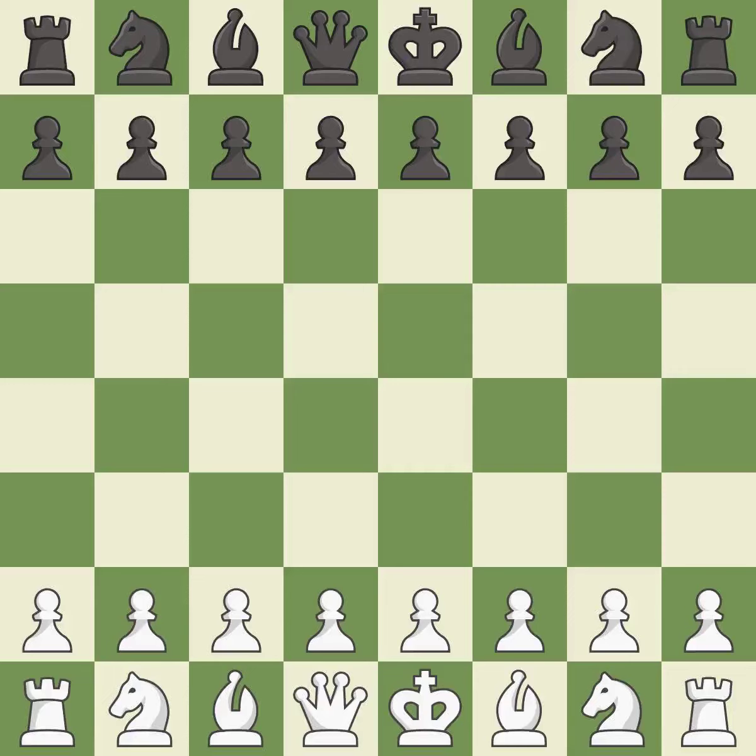Giuoco Piano Game, Evans Accepted, Anderssen Variation, 6.d4. Giveaway — one player was winning, but then gave it away.